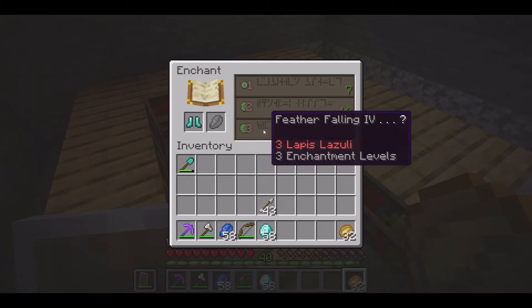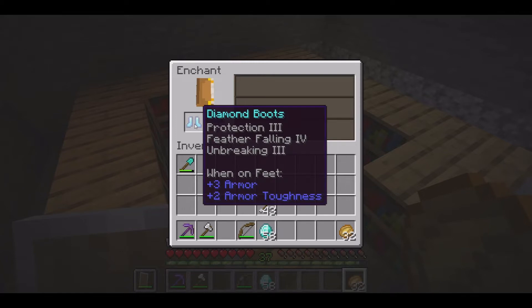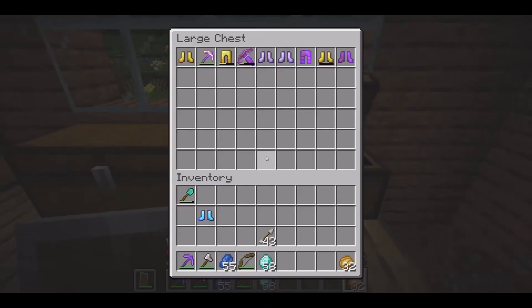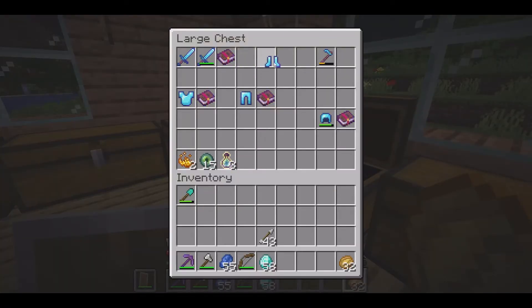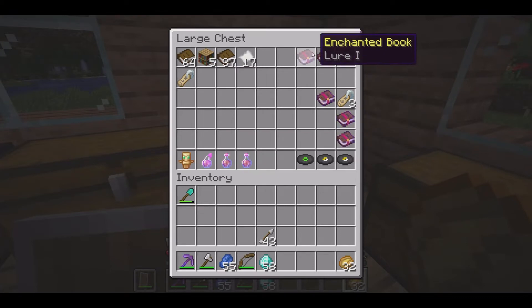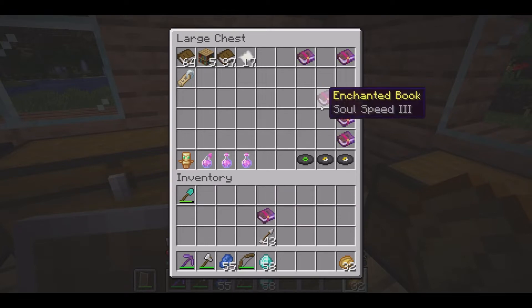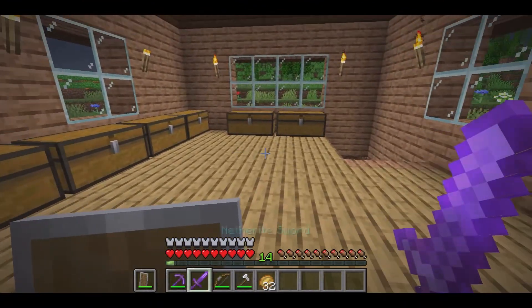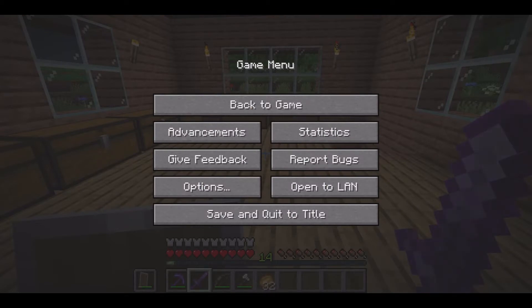Next up is boots and we want Feather Falling 4 — and we got it first try! We also get Unbreaking 3 and Protection 3. I know it's not Protection 4, but I'm just gonna go with these. We can throw Mending on them, netherite out the gear, and my gear will be done. We just need to get all the correct books from the villagers, do everything on the anvil, run to the village for any missing books. And there you have it folks — completed netherite gear, sword, and pick. Thorns 2 on our body anyway, so we're good enough.